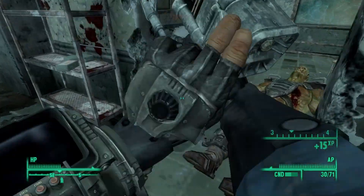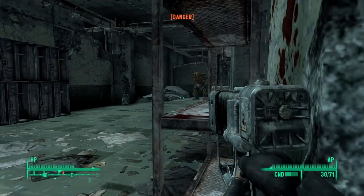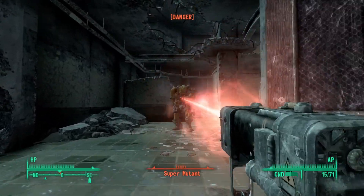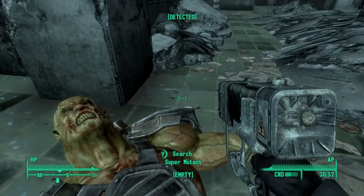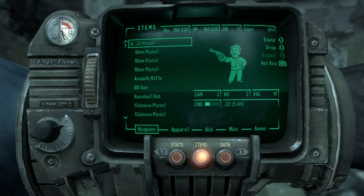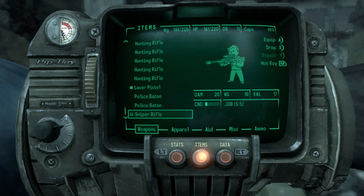Alright, we got that one. Got another one up ahead — just search him, get some more ammo and stuff. We got a bunch of ammo right there. Nice — okay, let's heal a little bit with one stimpak. We got that XP. Now there should be some more enemies throughout in here. Repair that. We'll get rid of that revolver because we're never going to use it — same thing with the Chinese pistol, we're not going to use that either. Alright, let's go ahead and move forward, we're going to save.